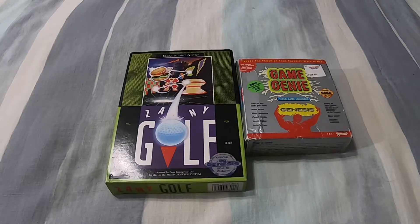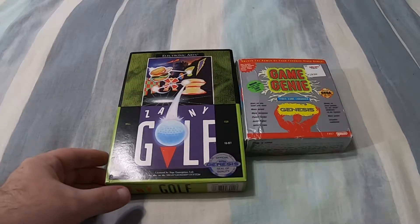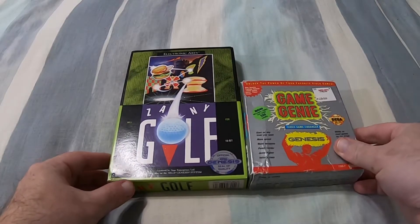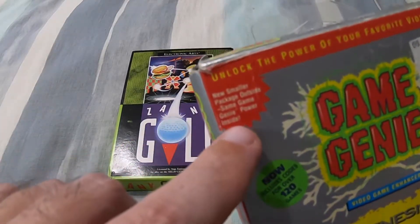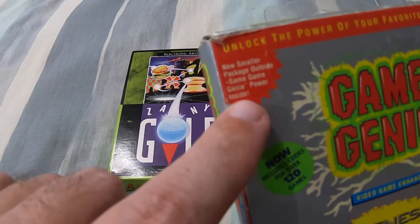I'm actually going to show off both the Game Genie and Zany Golf here, as I doubt I'll ever do a separate video just on the Game Genie. As you can see these boxes side by side, the Game Genie comes in a much smaller package. There are actually two releases of the Game Genie for the Genesis, and this is the second one — a re-release that comes with a very thick book of Game Genie codes. The box notes 'new smaller package outside, same Game Genie power inside.' The box is a bit beat up in the lower left corner, but it still has the $29.99 KB Toys sticker and the hang tab intact at the back.